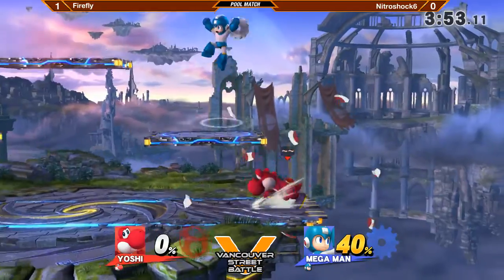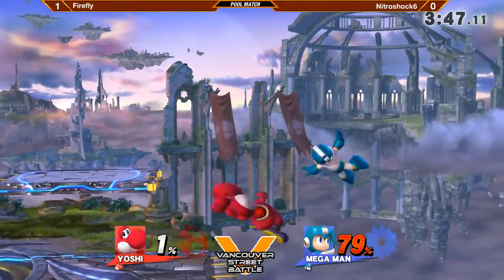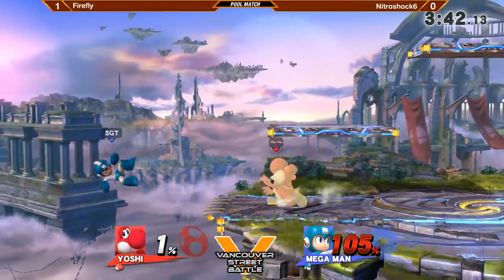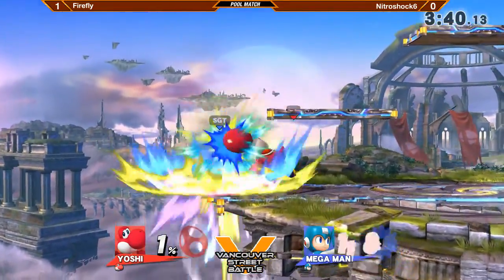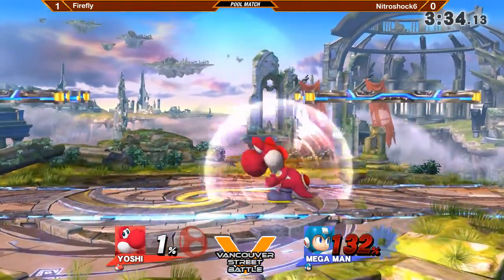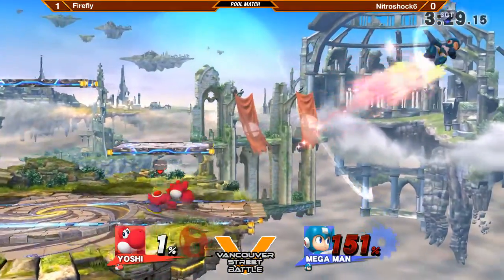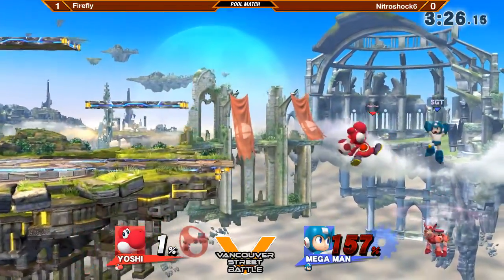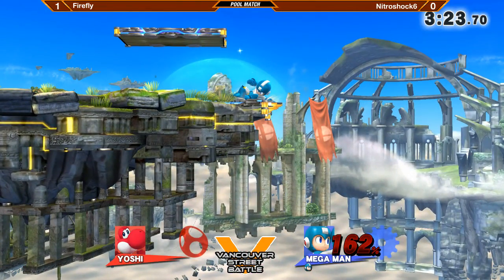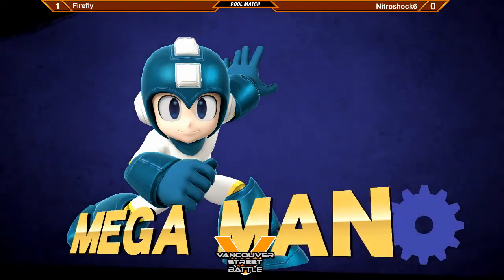Nitroshock's starting to figure out this matchup a little bit. Loading back in here — this is last stock for the set. Oh, good air dodge that time from Firefly. He's getting read really heavily here. Reading those air dodges for the most part — now forward air, up air. There was a lot of eggs trying to catch them on the way down. Firefly being, in my opinion, one of the better Yoshis in probably the world, is really displaying his talent here. Firefly, unfortunately, did not grab the ledge because he went out a little too far to get back.